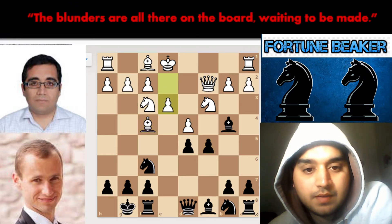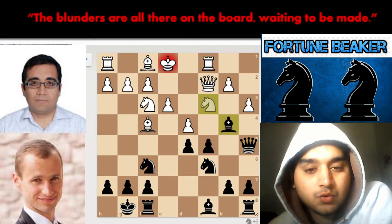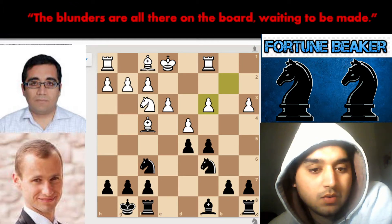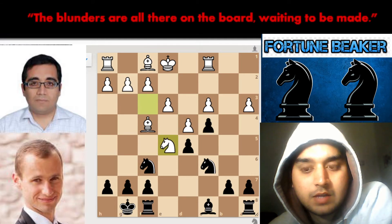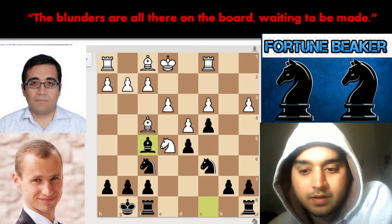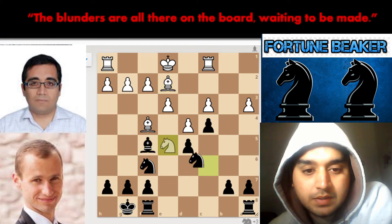This is standard stuff. Then we have c5, e3, knight c6, a3, queen to a5, rook to c1, pawn takes, queen takes, queen takes, pawn takes. This has all been played before. Then we have c4 and knight to e5, then bishop to f5. After bishop to f5, Zegal do Sergei has a winning position.